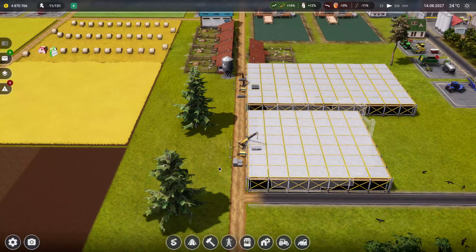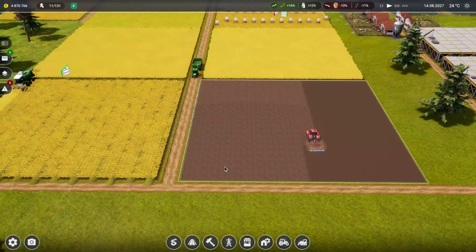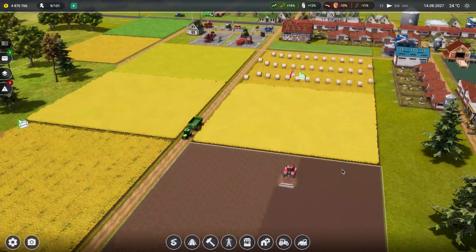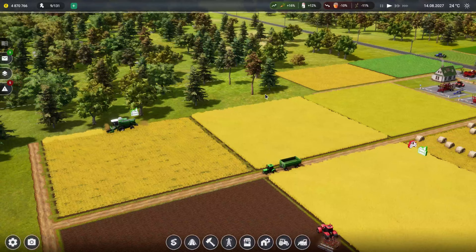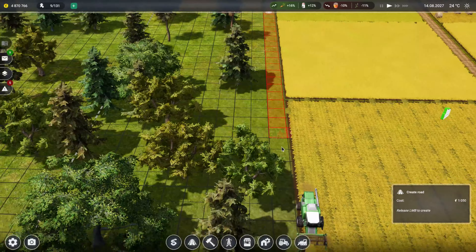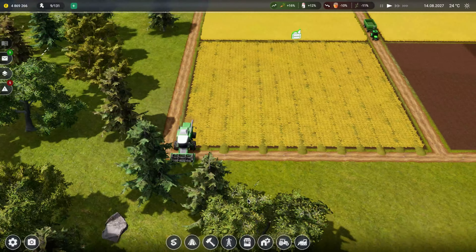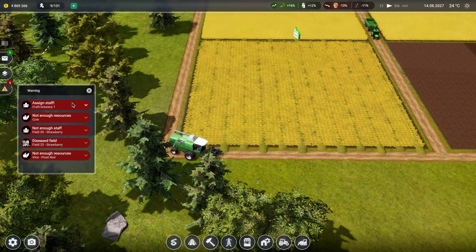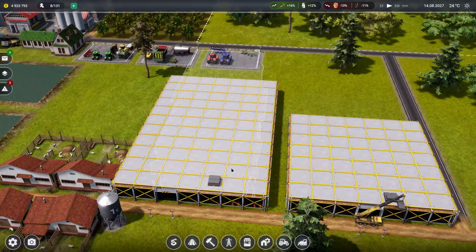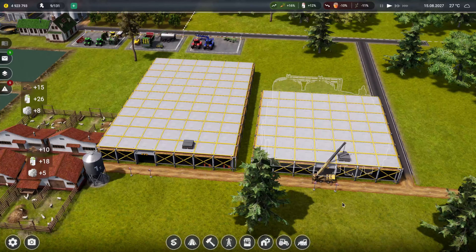We can always put something here if we need to - maybe some more fields here. Got quite a bit of harvesting going on as well, which is excellent. Got quite a bit of room over here as well to put some stuff if we need to. Let's extend this road. It looks like these buildings are going to take a little while to build.